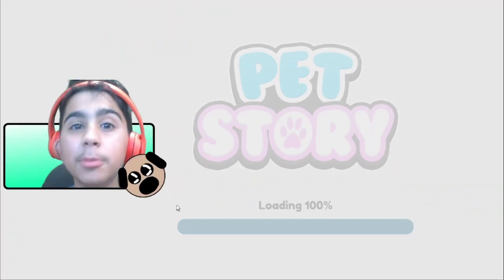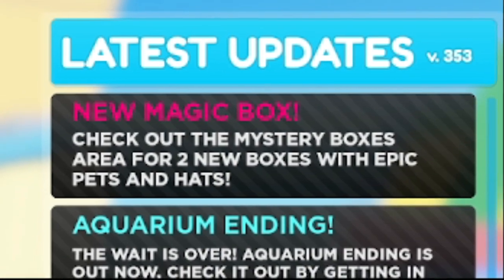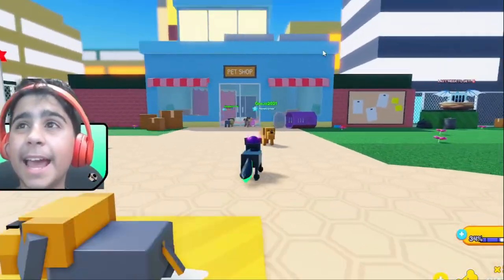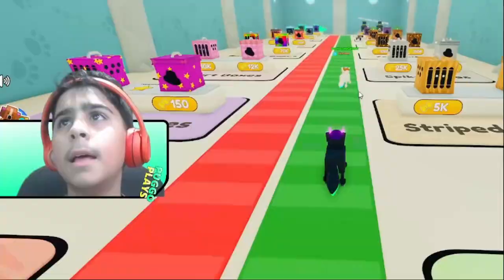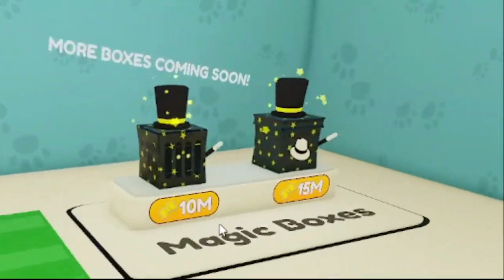Hey, just programs with Pet Story — there's a brand new update that has just released. We have a new mystery boxes area with two new boxes featuring epic pets and hats. It's your last week to get the dragon box. Let's go all the way down here to check out the new magic box. There we are — it's 10 million treats.